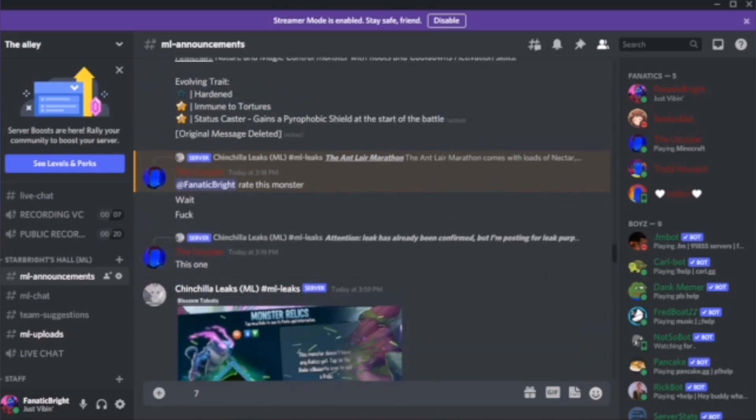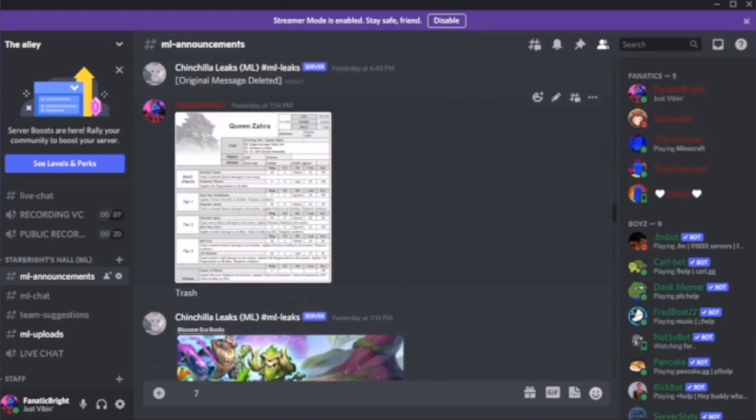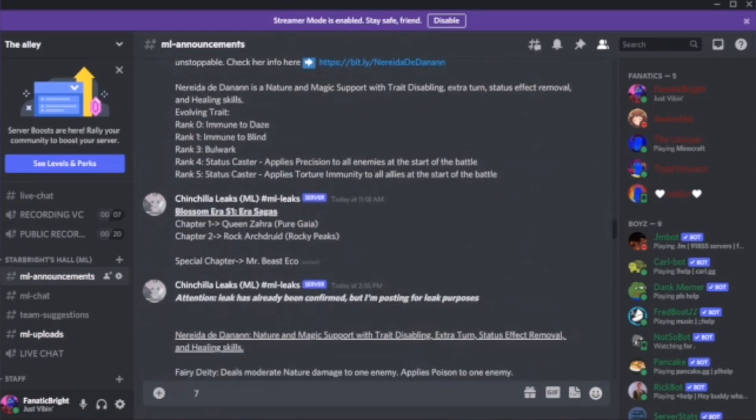There is going to be a new status effect called Roots, which is basically a stun-deny skill that blocks the next turn of the monster who has it and essentially drops their guard. I don't know how long it lasts — I think like one turn, but we'll see. We already saw Queen Zara so I'm not going to start from there.